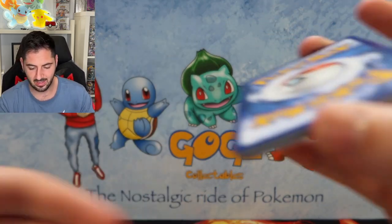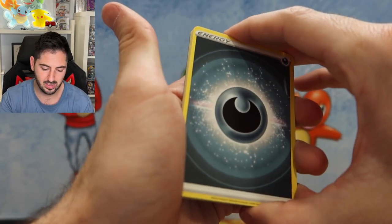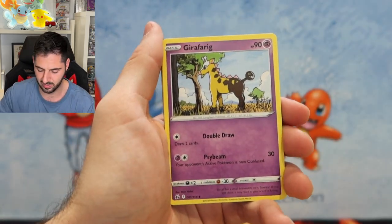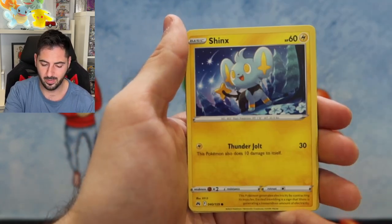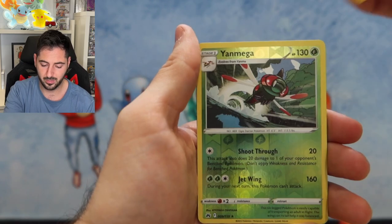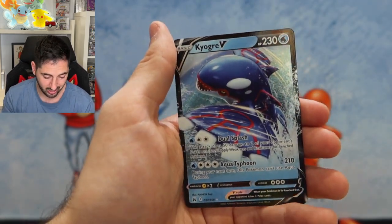You've not hit anything crazy good. Can I tell you something? It could just be a V. Pincurchin, Beldum, Meowth, Vulpix, Shinx, Corphish, Yanmega — and what did I tell you? Just a good old Kyogre V.